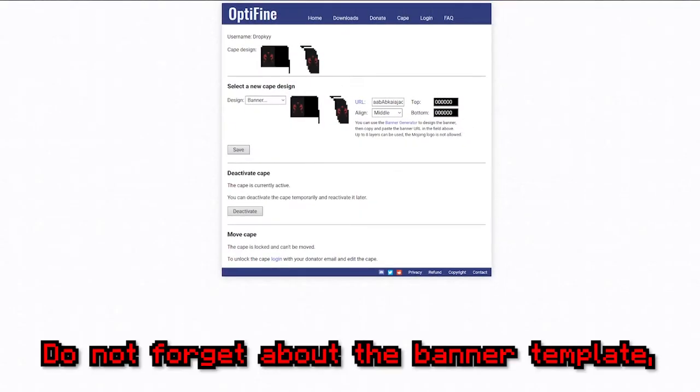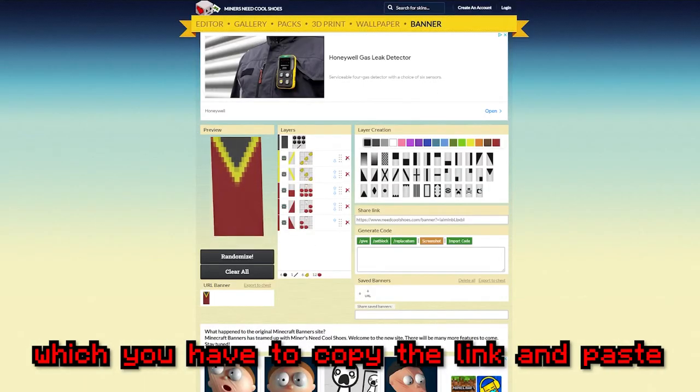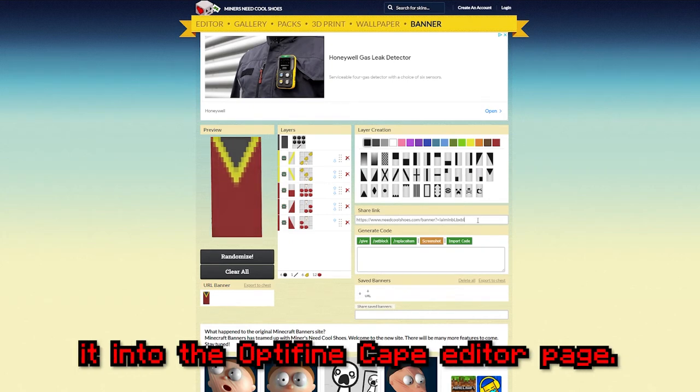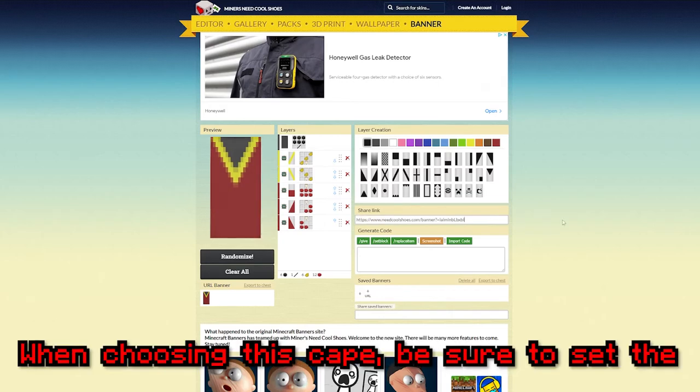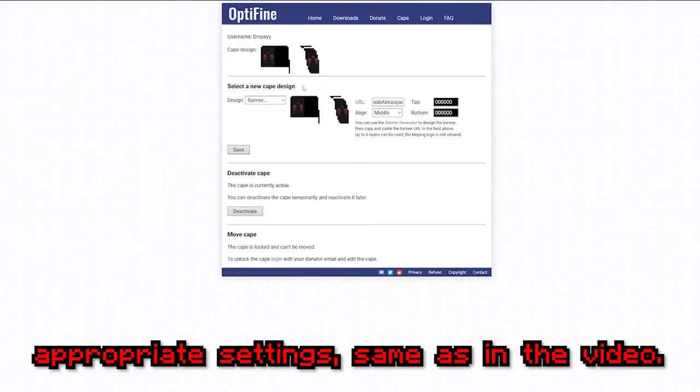Do not forget about the banner template, which you have to copy the link from and paste it into the OptiFine Cape editor page. Attention! When choosing settings in this game, be sure to set the appropriate settings, the same as shown in the video.